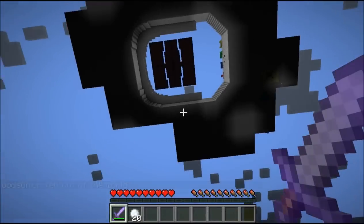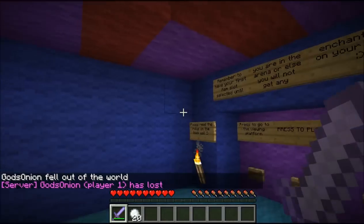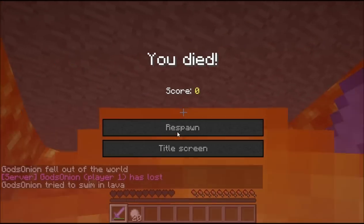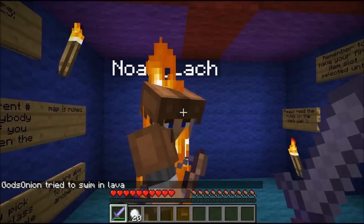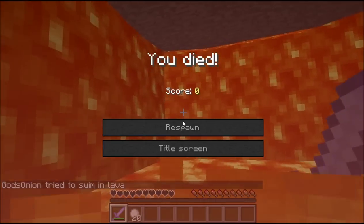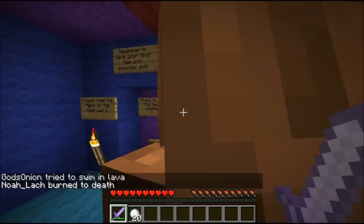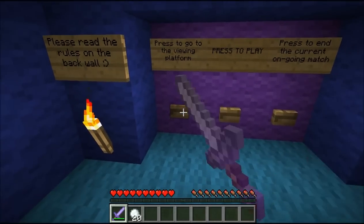Once I kill myself for the last time, I respawn — another quick trip through the sponge thing — and then I'm back. If I want to end the ongoing match, I press that button, which teleports me and Noah into some lava. The purpose of that is to reset your health points. If you end the match early and people are still in there with low health, there's also a viewing platform for people who've already died — you can see the score and see the arena.